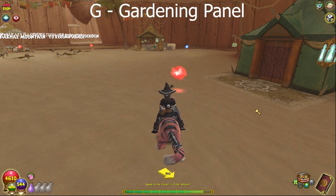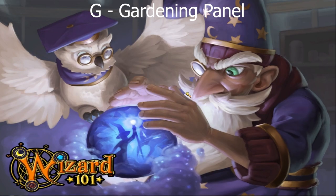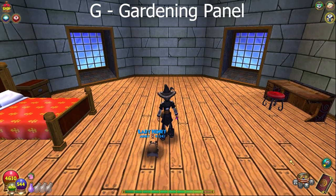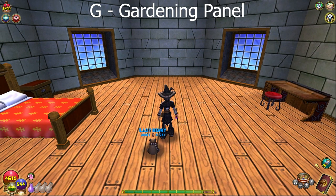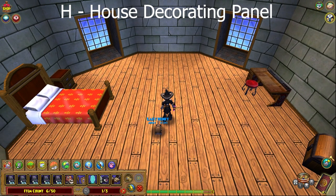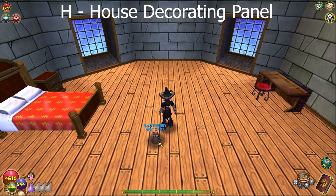G opens the gardening panel, but it only works in your house since you cannot garden everywhere. You can also press it from the button on screen. H opens the housing panel - you can open it from the button down there too. H is for housing.